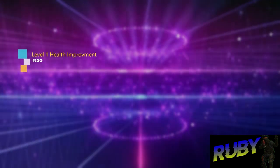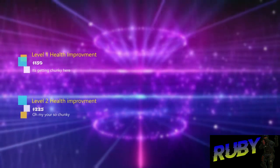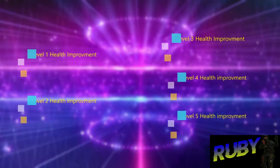Moving on to health improvements: level 1 is $150, level 2 is $225, level 3 is $300, level 4 is $375, and level 5 is $375.